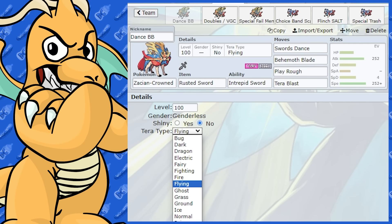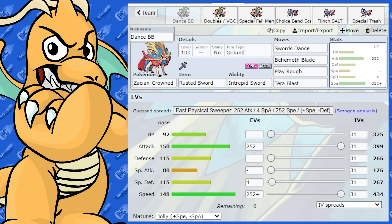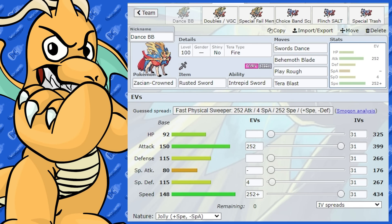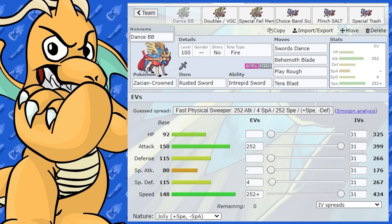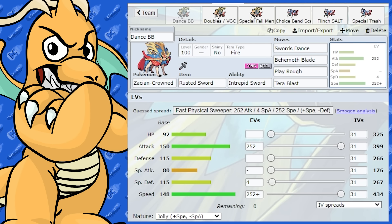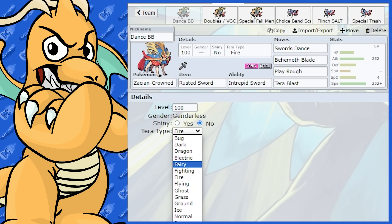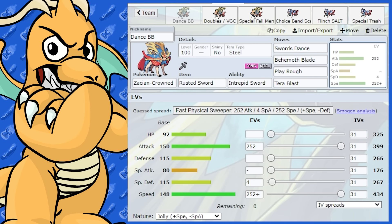Another Tera you could run is Ground — I don't mind Ground on there either. Fire wouldn't be bad too, because a Fire type comes in a lot and you could just go Tera Fire. Actually, I'd say Tera Fire is probably one of the best because it gives you great coverage — you can Tera Fire against a Steel type, resist a Fire-type move coming your way, and still have Play Rough and Behemoth Blade for coverage. Tera Water is also good. You could go Tera Steel as well if you really want to maximize Behemoth Blade. So there are about five Teras I'd consider best.